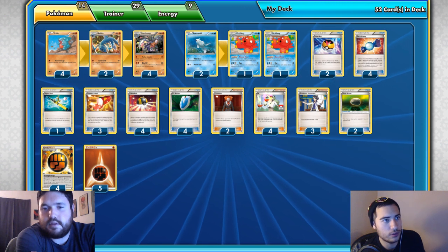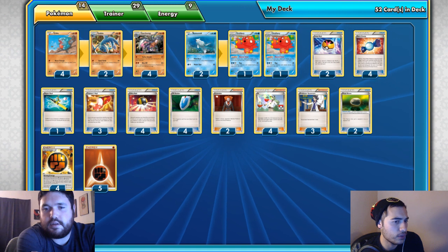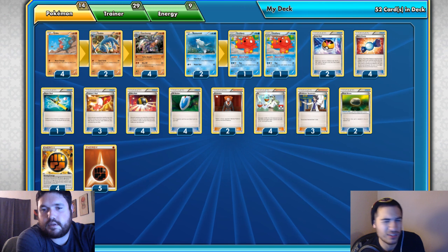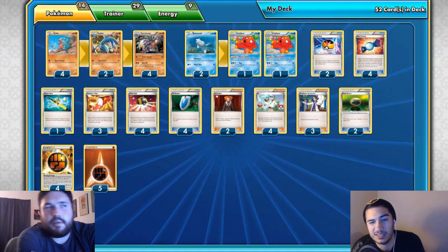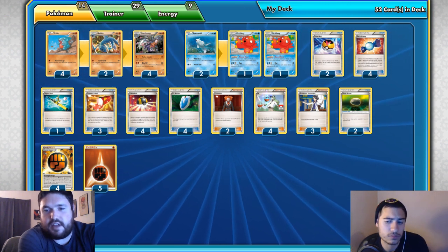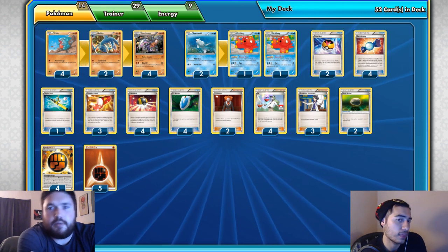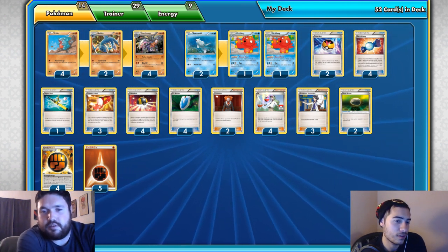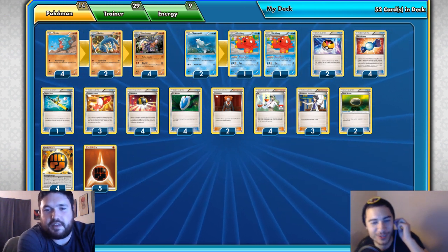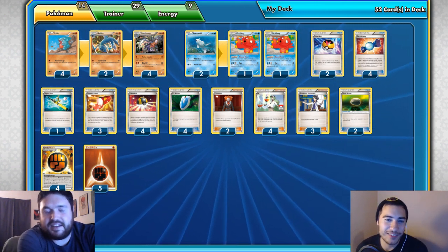The other Remoraid option is the stadium-discarding one. There aren't too many stadiums that completely wreck evolution decks right now, so it's not necessary. The switch-in is a better option currently. Last format the stadium-discarding Remoraid was much more crucial — it got rid of Dimension Valley against players who couldn't handle their resources properly.